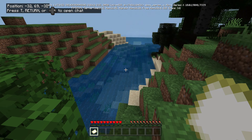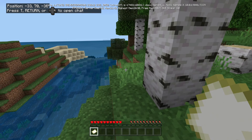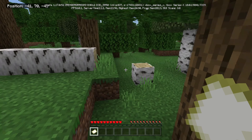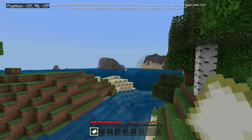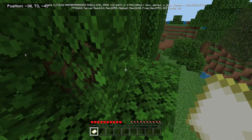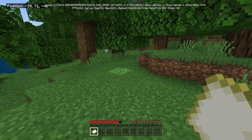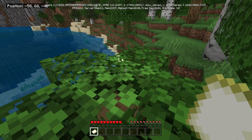All right, so we are — where are we? This actually looks a lot different than what I remembered from the world. Wait, where's the bonus chest? Didn't I get a bonus chest? Now in this world there are five ocean monuments around spawn. Why is there no chest? Uh oh.